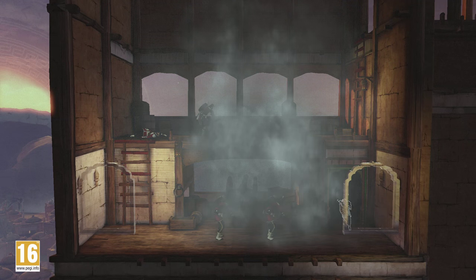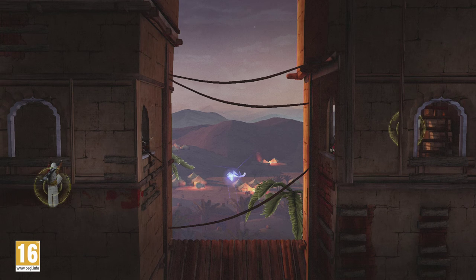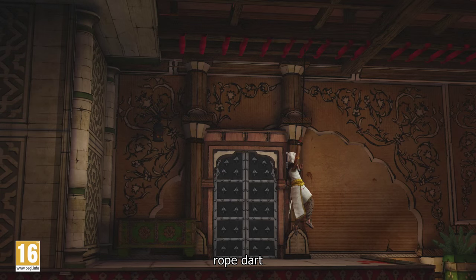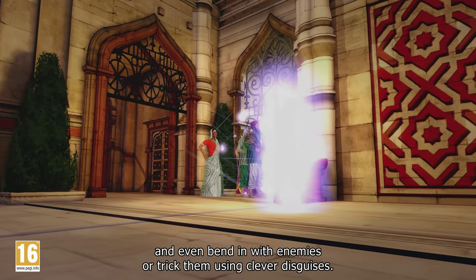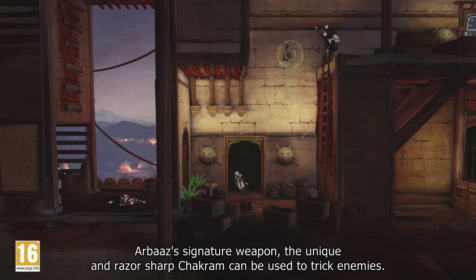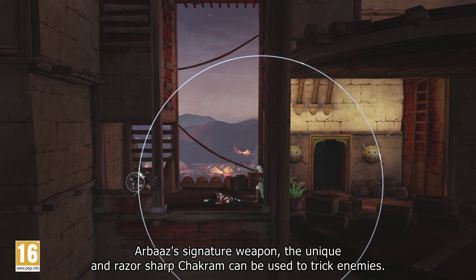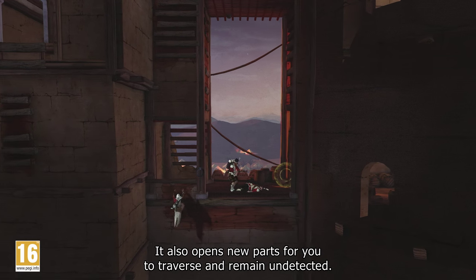Use smoke bombs, the noise dart, and rope dart. You can even blend with enemies or trick them using clever disguises. Arbaz's signature weapon, the unique and razor-sharp chakram, can be used to trick enemies. It also opens new paths for you to traverse and remain undetected.